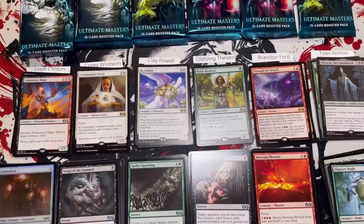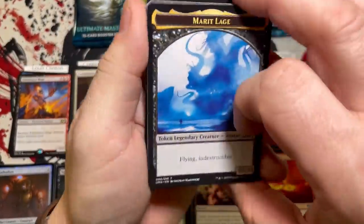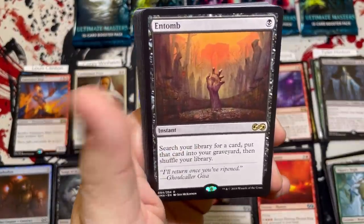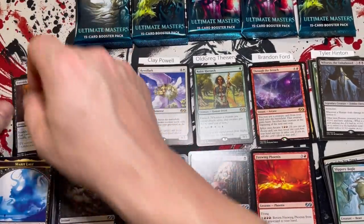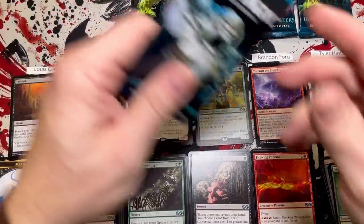That's 11 for Tyler. Let's do a recap: Lewis at 6, Cory at 7, Clay at 27 — wow 27! Old Greg, Brandon, and Tyler all tied with an 11. Let's open these last packs. Typically three mythics is what we get out of a UMA box, but we did get two foil rares. Entomb — big hit, this card has actually gone up a bit lately, pushing 30 or so. A little Entomb action there for Lewis — he's going to take home 7 CMC total.